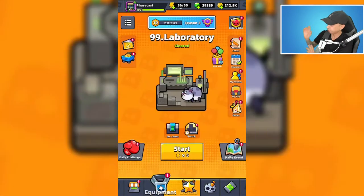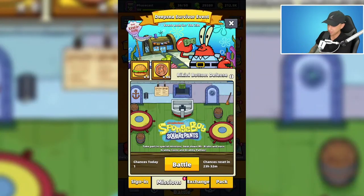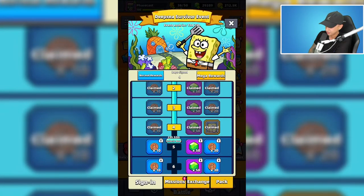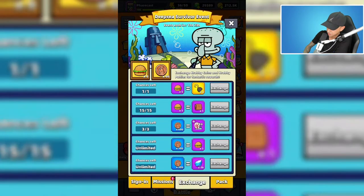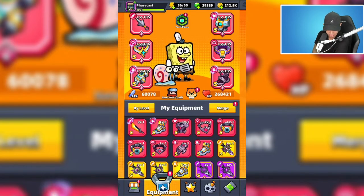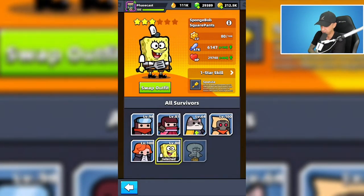I also have Gary. First, I want to talk about how you can get SpongeBob. So to get SpongeBob, you can go over here - SpongeBob is currently available during the Deep Sea Survivor event. You can purchase him in the Deep Sea pack right here. He's on tier number four. You use gems to move up tiers, and that's the only way you can get him right now - he is pay to win.